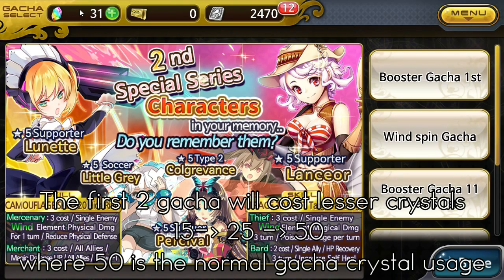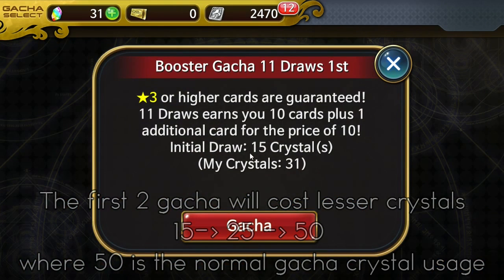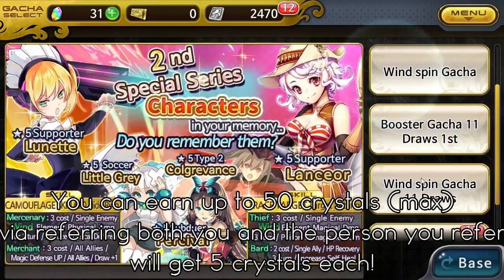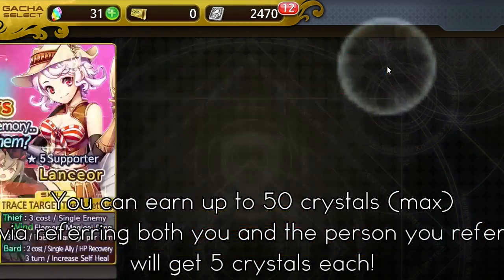I got 26 gems just from finishing the tutorial and stuff, and got 5 more by referring a friend — I'm actually on stream right now. So I have 30 gems total. You can do 11 booster gacha draws with 15 gems. The original cost is 50 crystals, but your first draw is only 15, then 25, and after that the normal 50 for each draw.